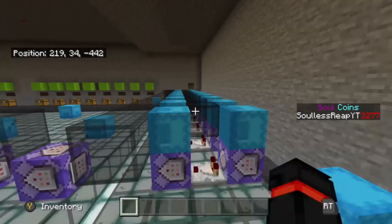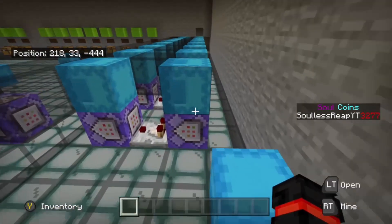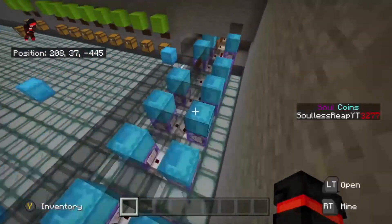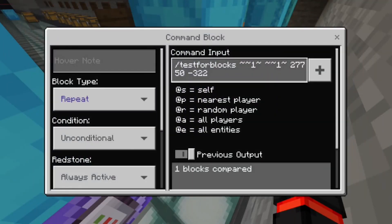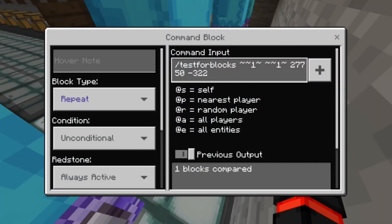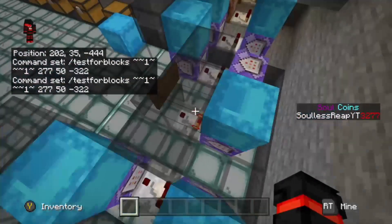Let me explain how all of this works. First, we have the shulker box here with the main menu in it. This command block is testing for the blocks relative to its position — one block above it. It tests if the coordinates at 27750, -322 match the shulker box in the shop. If they do, it gives an output.